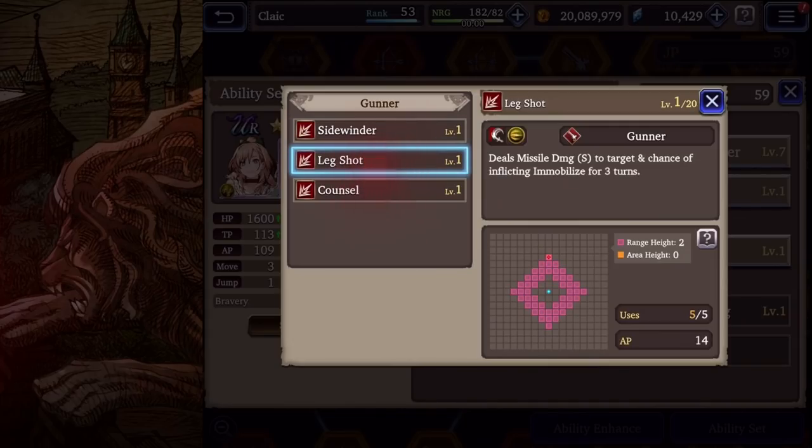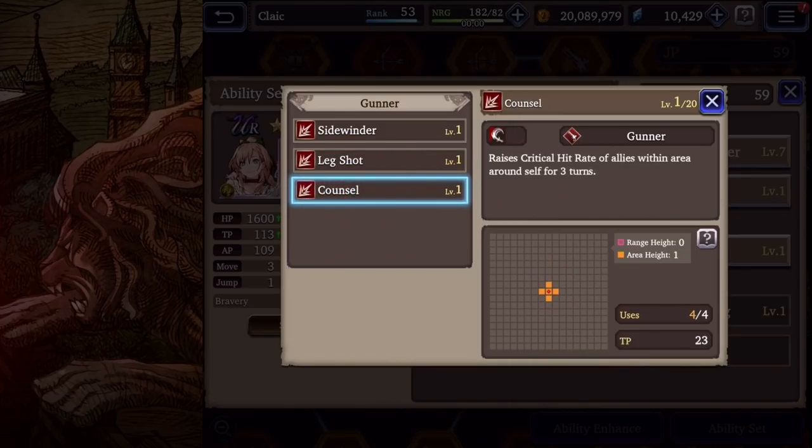Next in the Gunner sub-job is Leg Shot — one of her disabling abilities. It gives a chance to immobilize your target for three turns and has a pretty wide range. If a unit is chasing you down, you can Leg Shot them, immobilize them, move out of their range, and start firing. Last is Counsel, which raises the critical rate of all allies within an area around self for three turns — very strong for doing massive damage.